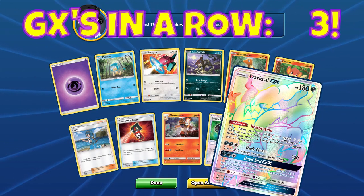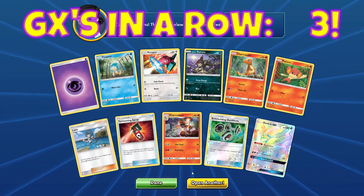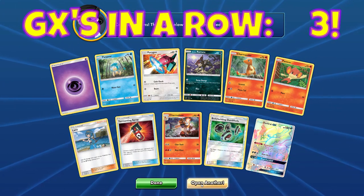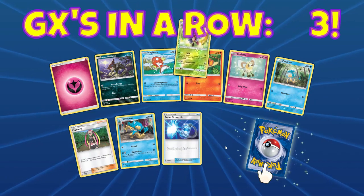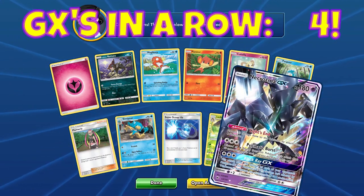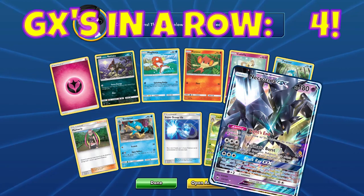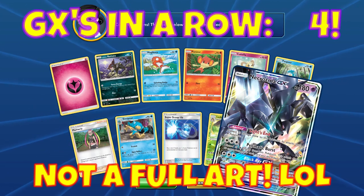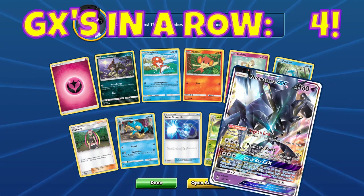I'm hunting for a Darkrai GX rainbow rare secret rare. The only way this video could top off is if I pull a rainbow rare Charizard. We're literally not even halfway through — this will be the 15th pack, halfway — and we've already had the most amazing pulls. Oh my god — they crossed my GX! That's four GXs in a row! I don't even know how — they just did get better, we just pulled four GXs in a row.